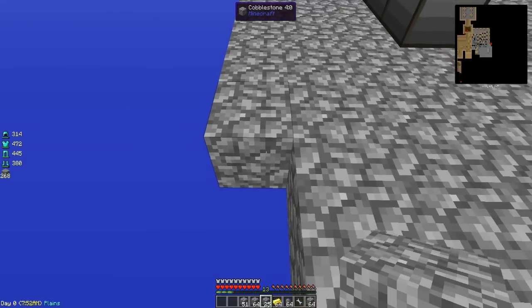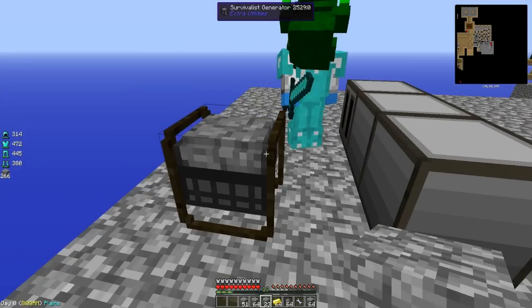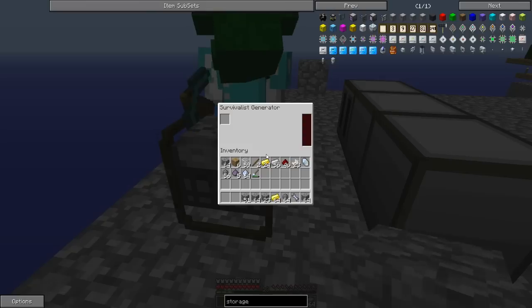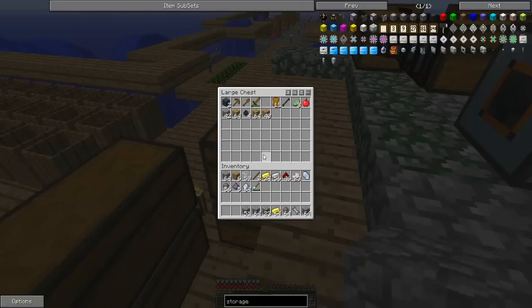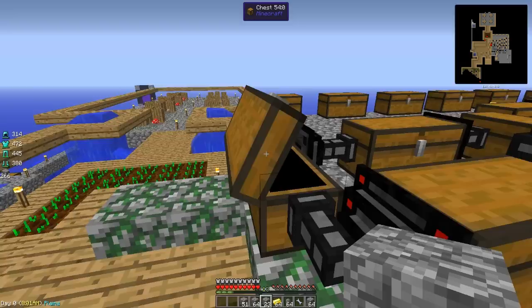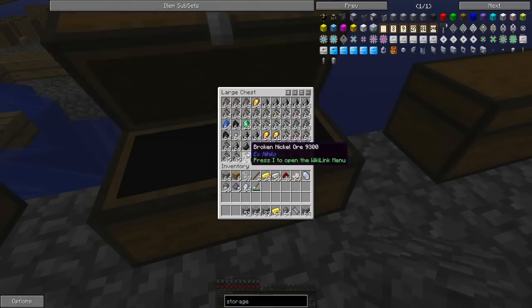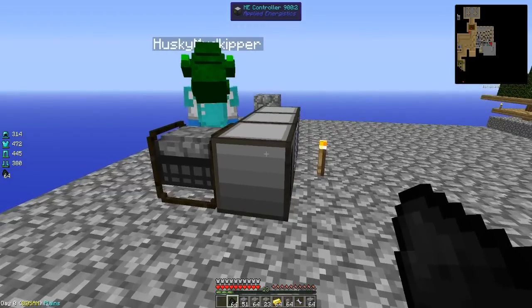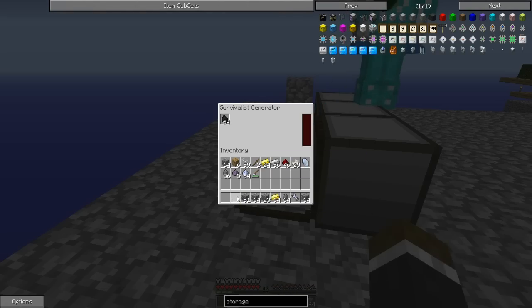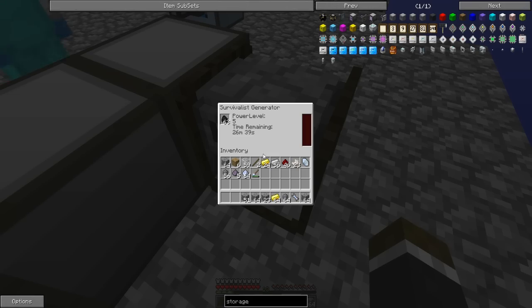If you want, you could put the storage drive in yourself — except it might lag. I'm just going to put down the survivalist generator. We should probably have it touching. Do we have coal for it? We need to put some coal in there. It's taking forever to break and place it. There we go, I finally picked it up. It's working — power level five, time remaining 26!